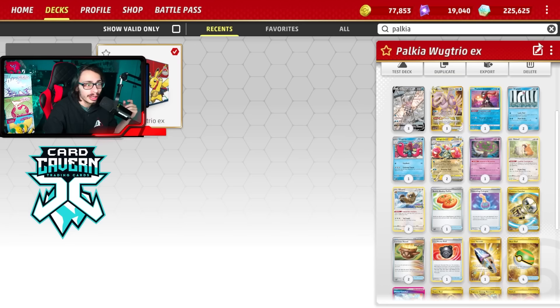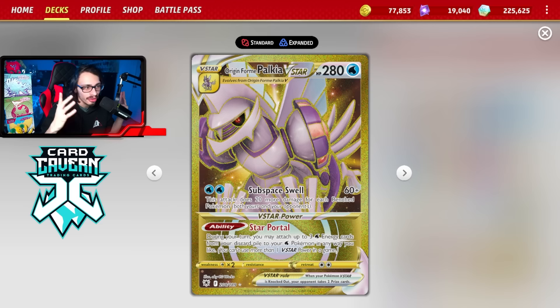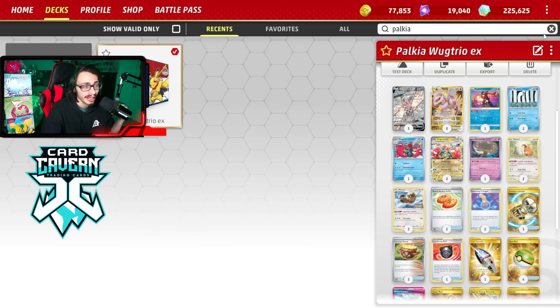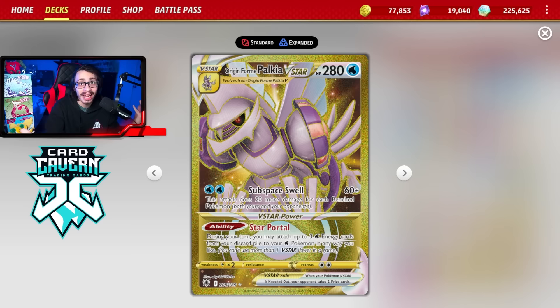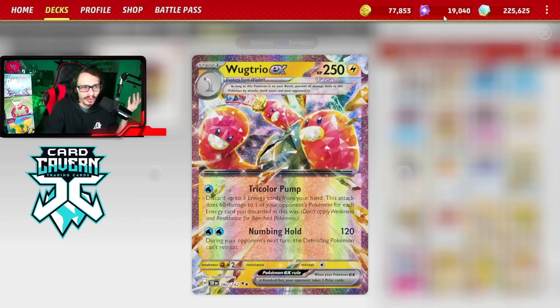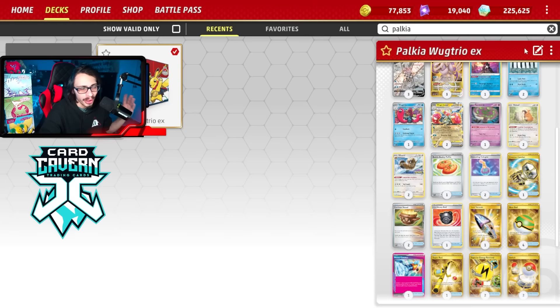I decided to pair Wug Trio with Palkia today - probably the best way to play it. I tried other builds including a Lost Zone engine deck but it didn't really work. Palkia is a Water Pokémon that synergizes nicely in this deck and is a great attacker with Subspace Swell, doing 60 plus 20 more for each bench Pokémon. The downside is we lost Melanie and Battle VIP Pass, which are relevant losses. Palkia still fits the best as a partner.